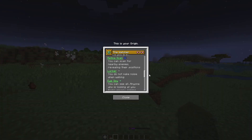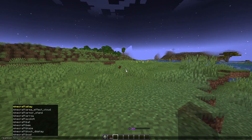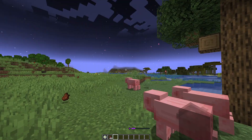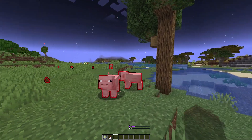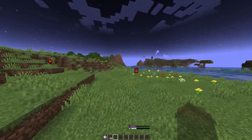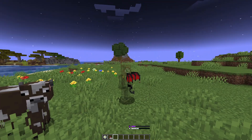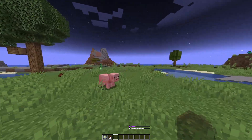For our next power, we have Retina Scan. You can scan for nearby enemies, revealing their positions. If I summon a few pigs over here — maybe just three — and I use my secondary ability without sneaking, it will reveal the positions of all entities within 30 blocks. Even if I move away, it will keep updating that for a small duration. But once it's over, then you have a decently long cooldown. Overall, it's a pretty useful ability, but a little simple too.